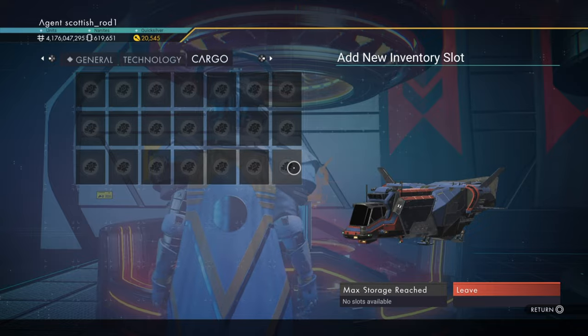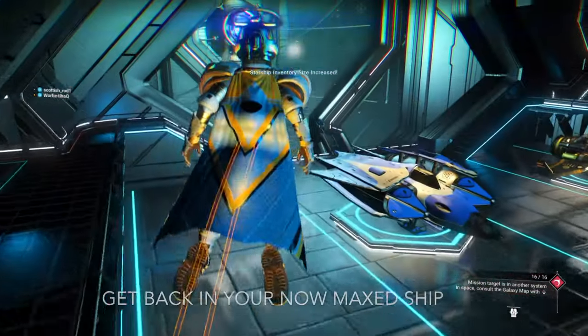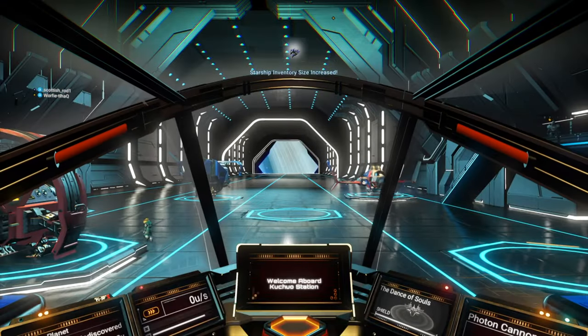Check that everything is done — everything is upgraded. Now head to your original ship, not the hauler, and get into it.